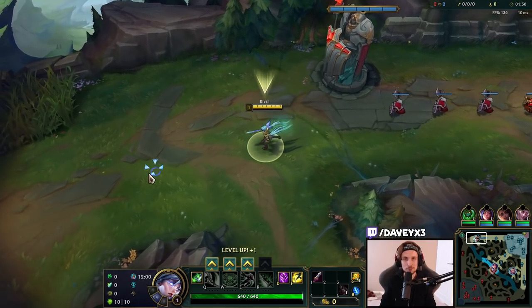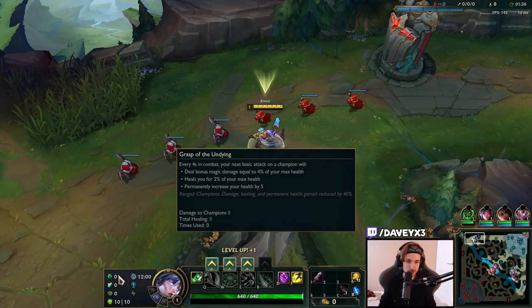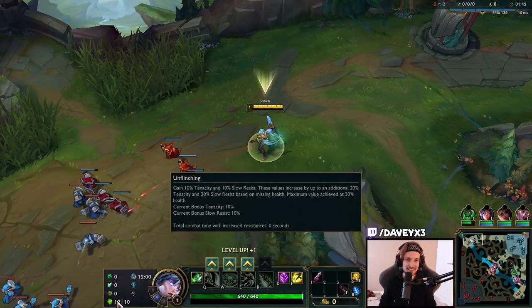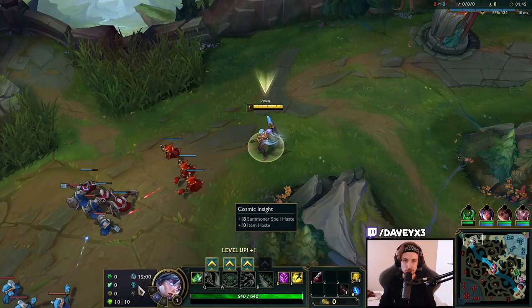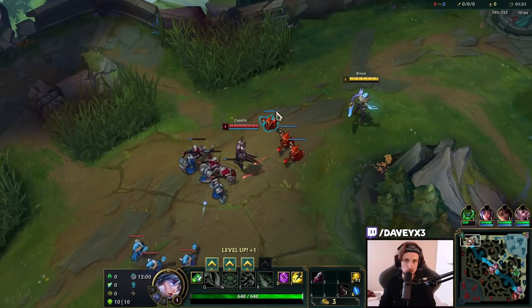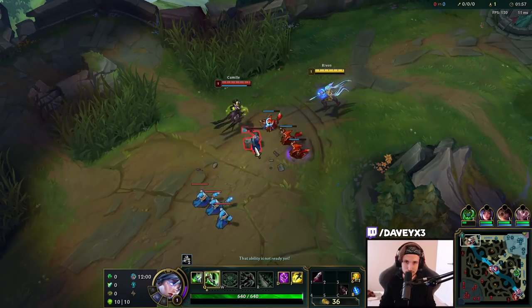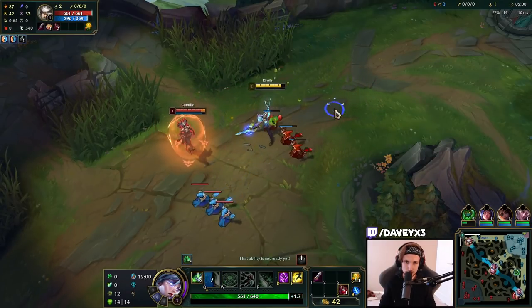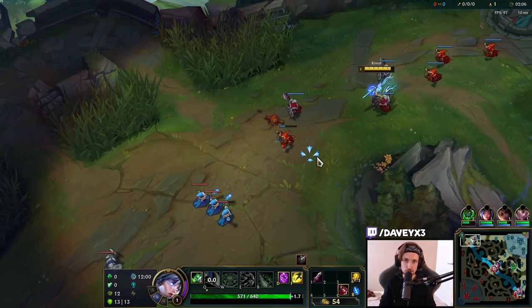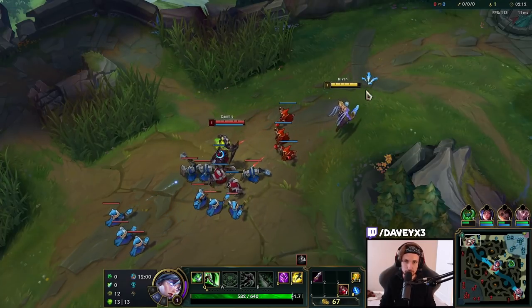Alright guys, we're playing Riven top lane but this time with one of my old favorite setups — Riven with Grasp. What we have is Grasp, Shield Bash, Bone Plate, Unflinching, Magical Footwear, and Cosmic Insight. We're combining that with TP so we can have the lowest cooldown possible. We're facing the Camille matchup, which is more of a skill matchup — a lot of joy. In a few matchups, if you play well you don't really lose, but you've got to play flawlessly; a couple of mistakes could cost you the laning phase.